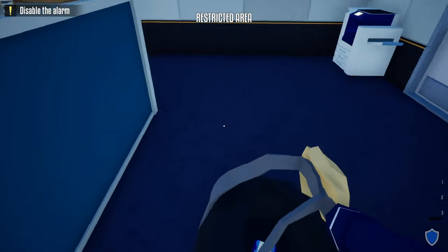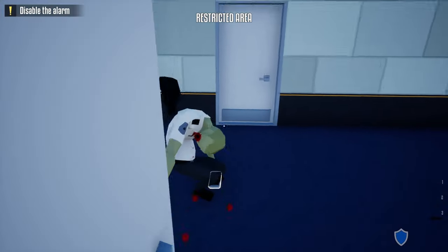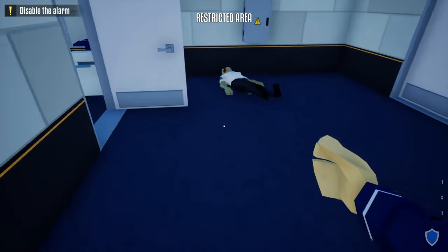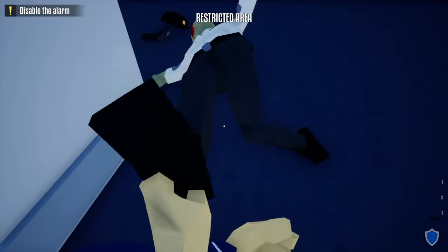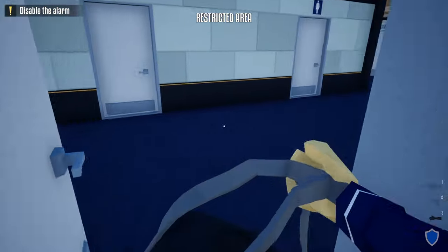After doing so, we're going to head over to this door, place our duffel bag right here, and open up this door. We're going to wait until a guard comes up here — take him out, grab his phone, and do the check-in on the wall over here. Just to be safe, we're going to grab this guard's body.